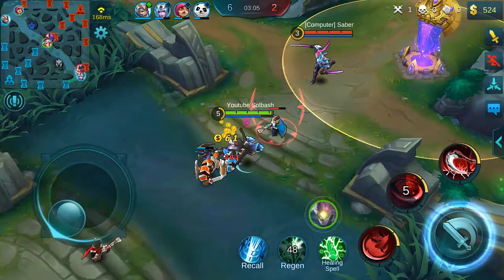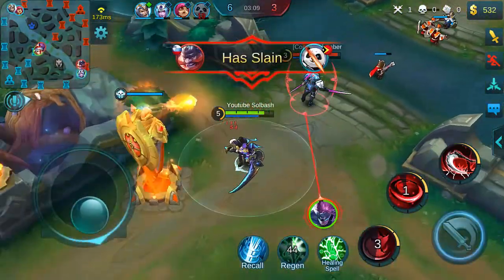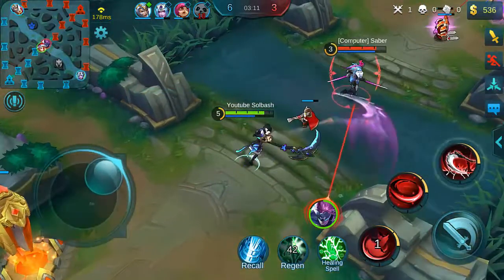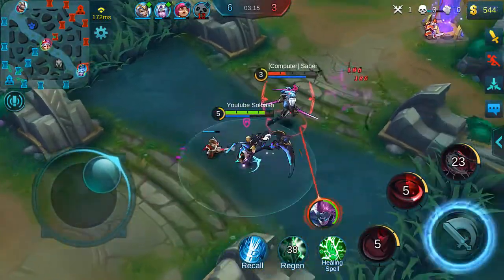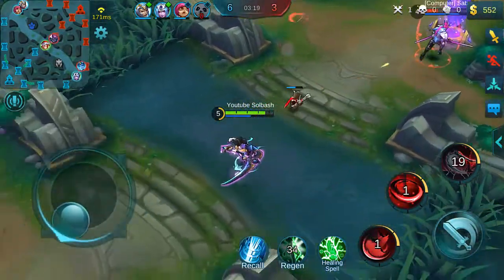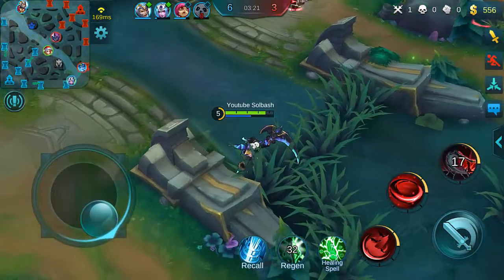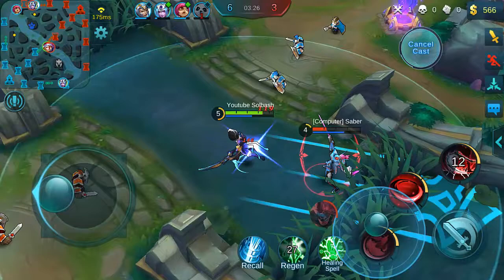I was trying to listen to what she was saying — something about skin, I think. I really like her disengage abilities. Oh, that's nice — they did increase her range. She howls when you use her ultimate. 'Are you shivering?' No I'm not, it's actually quite comfortable here.